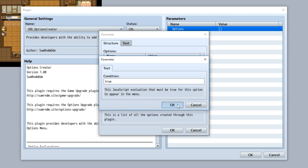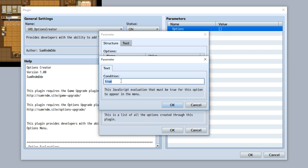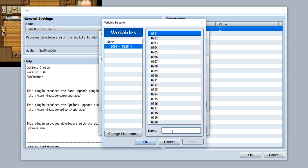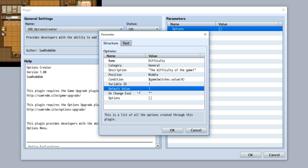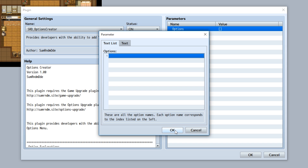Position is going to be the position relative to the other commands, so that's simple. Condition is a JavaScript evaluation which determines whether or not this command appears. If I set it to something like 'game switches dot value of 4', this command would only appear if switch 4 is turned on. Variable ID is a variable that stores the option — we'll call variable 1 'difficulty'.